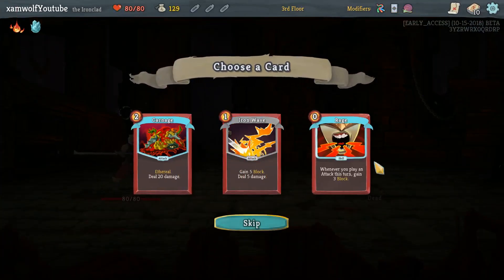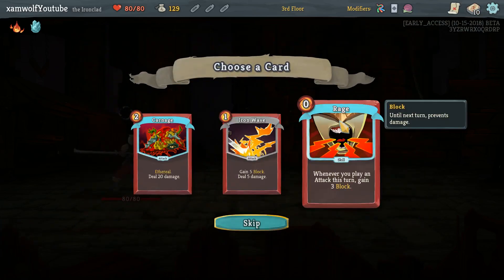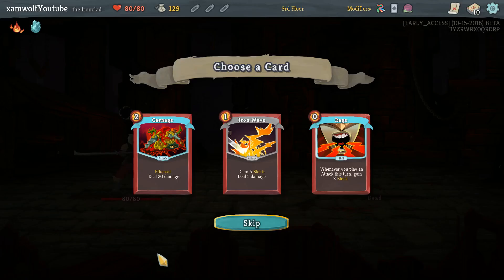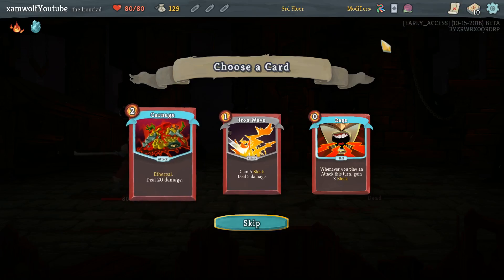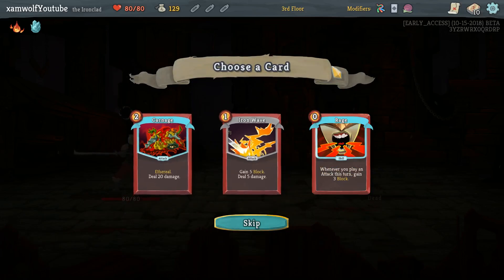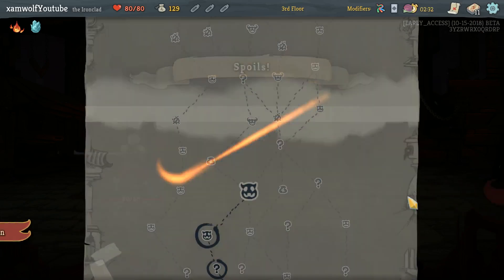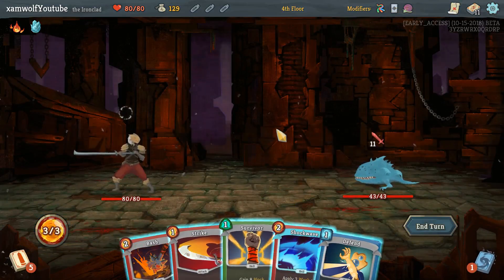The best thing about Chimera is starting with that low number of cards in our deck. Can I take Rage? I think Rage has the highest upside of potentially being really, really good. Carnage is probably better early on — it's almost certainly better early on. But I kind of want to pick Rage. Three block — if we have an attack it's five block for free; if we upgrade that's good. If you have two attacks, that's ten block for free — that's amazing. We only have three attacks so far.